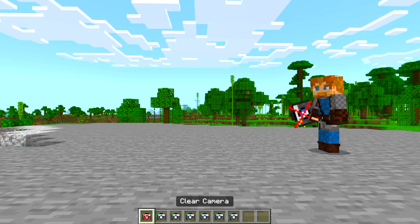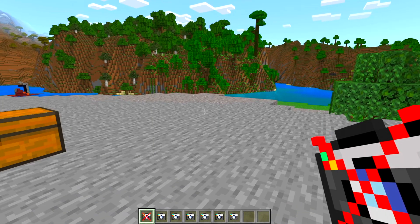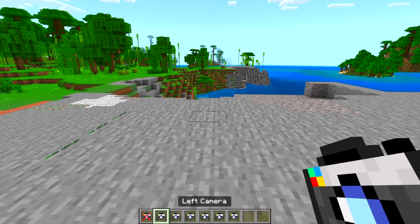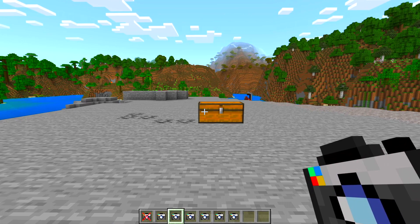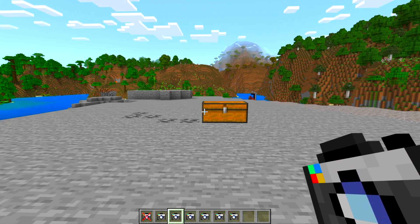In Minecraft, you have to clear the camera. So you use the clear camera option, and now you're back to the front view. It makes video editing a lot easier — you don't necessarily have to have a separate player on screen filming.